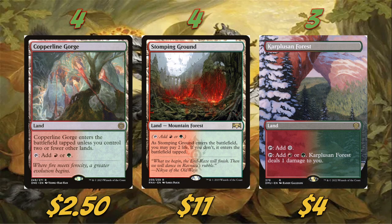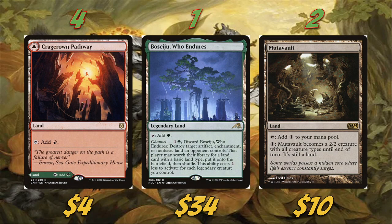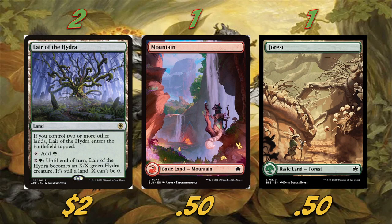The mana base is pretty simple — standard Gruul. We're playing four Copperline Gorge, four Stomping Ground, and three Cragcrown Pathway as our main dual lands, plus four Branchloft Pathway, one Boseiju, and two Mutavaults. Mutavault counts as any creature type, including raccoon, which is why we're playing it. Rounding out the lands we have two Lair of the Hydra, one Mountain, and one Forest. As our spicy basics I've got the Bloomboro Mountain — I think it's the spring art — and the Bloomboro Forest, which just seemed to fit the raccoon deck.